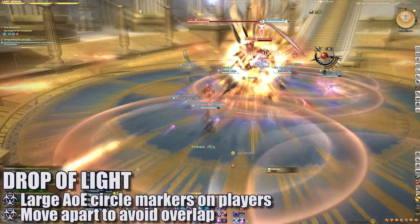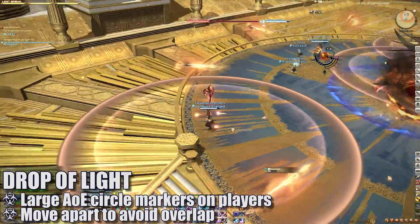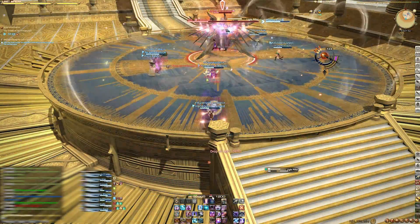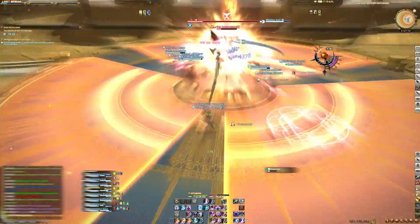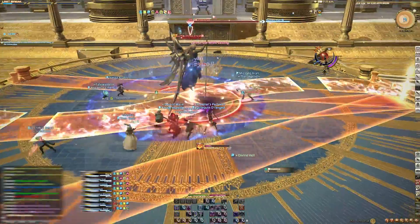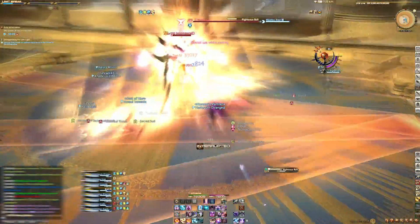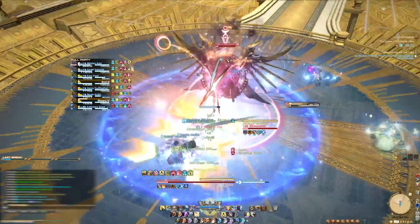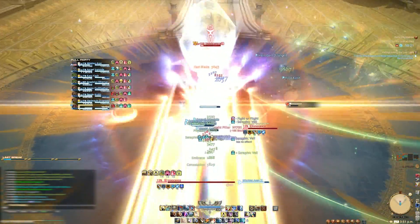Drop of Light will target players with massive AoE circles — affected players will need to separate to avoid overlapping damage. As the encounter progresses, you'll notice a lot of these attacks will begin to overlap. The basic principles of handling each mechanic remain the same, so just make sure to take each in turn.